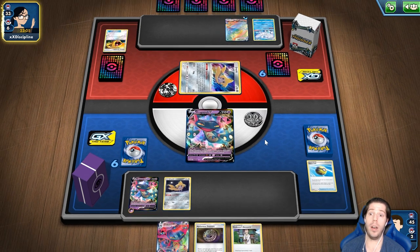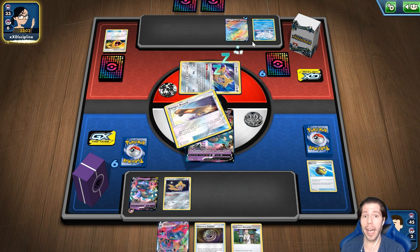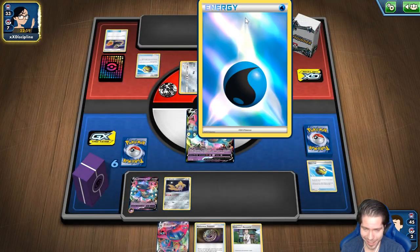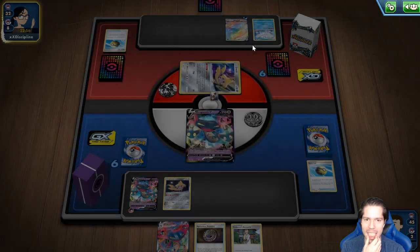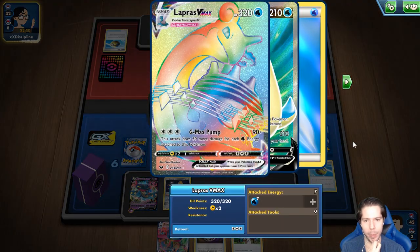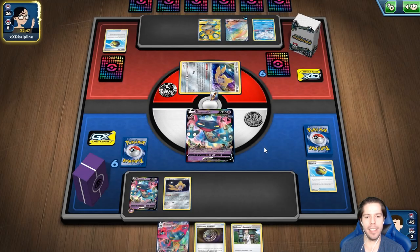¡Wow! ¡Qué turno para mi oponente! ¿What? Ya tiene 7 energías. 7 por 3, 21, más 90, 300. O sea, mi Dragapult fue en el siguiente turno. Pues ya perdimos.